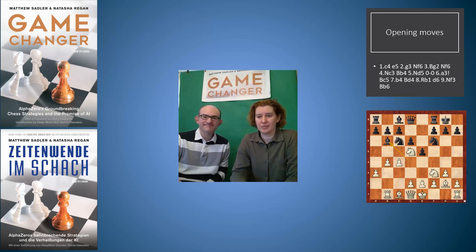Hi, I'm GM Matthew Sadler and I'm WIM Natasha Regan. Welcome to this video, which is a companion to our previous one on the classical English. In this video, AlphaZero plays a fine game as white in the classical English against Stockfish, who's black. The theme of AlphaZero's play is to make the black dark-squared bishop awkward, so AlphaZero's pieces can become much more active than black's. It's a lovely exploration of keeping your own active pieces while exchanging off the opponent's active pieces and leaving them with passive pieces.